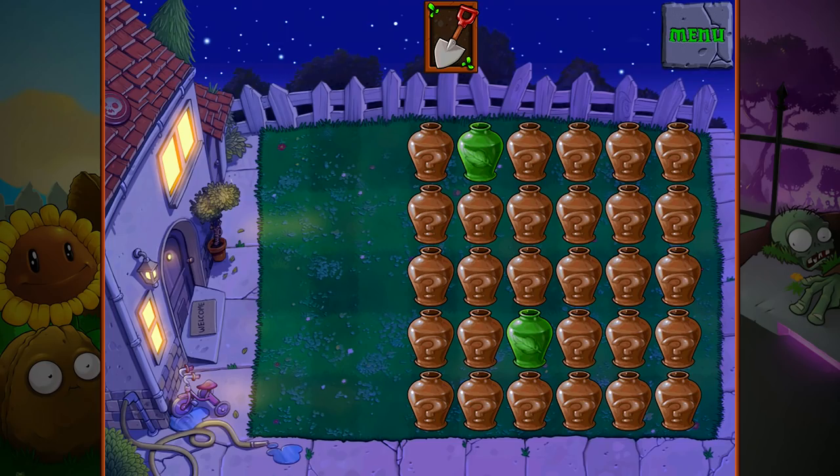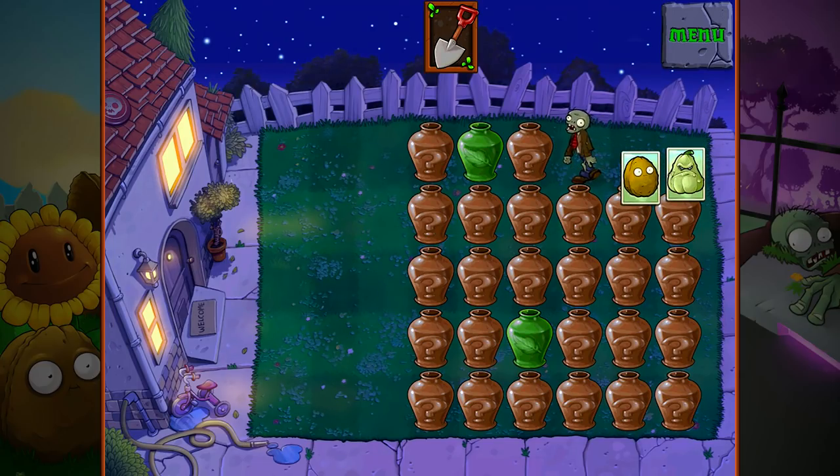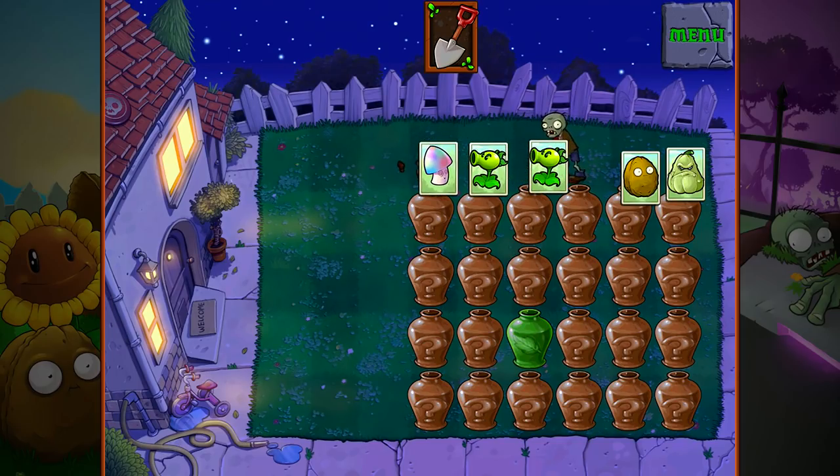We're now on to the third vase — a little bit different. We got a lot more vases up there. I don't know what the difference between third vase is. Maybe that means that's where a zombie is right there. There's a third vase. Is that all there is? Oh, and these things are still aimed to the left. That's weird.